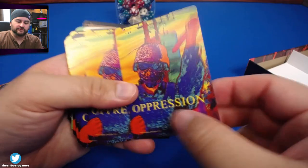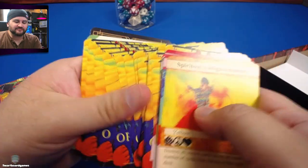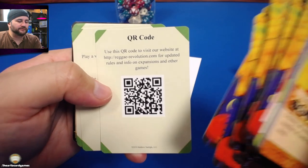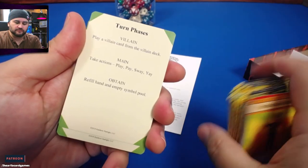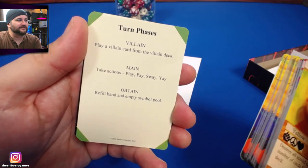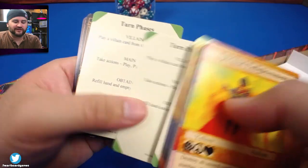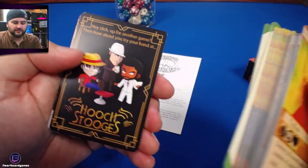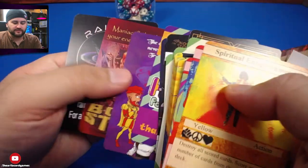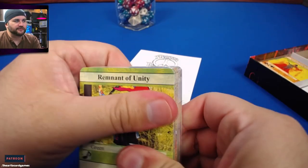'Oppression' — guessing that's a bad thing if I had to guess. QR code for updated rules. 'Take actions, play, pay, sway' — yay, that's fun to say. Say it every day while you play. And these are some ads for other games, not uncommon to see. Cool, let's look at another one.